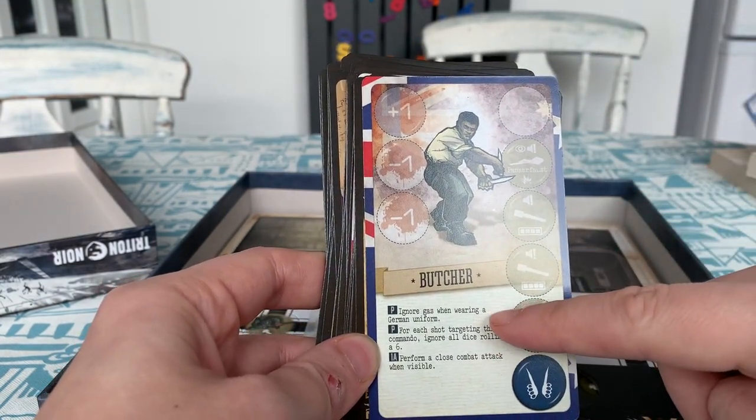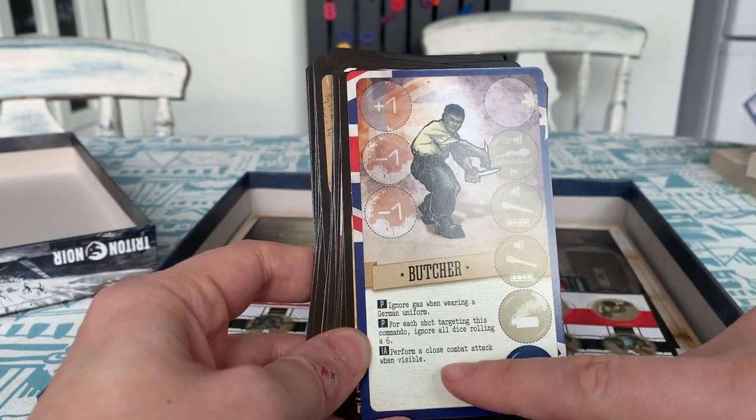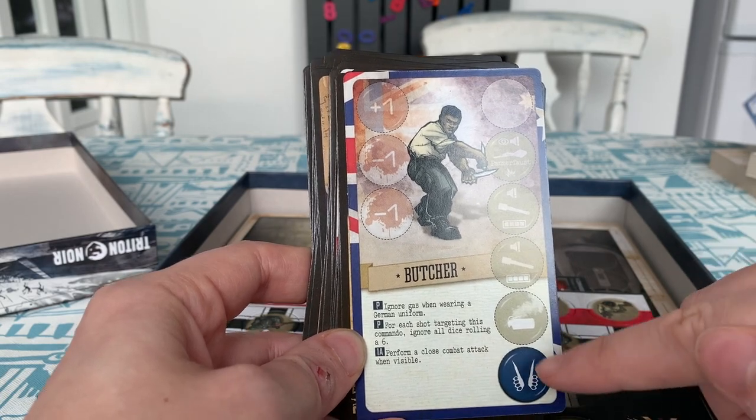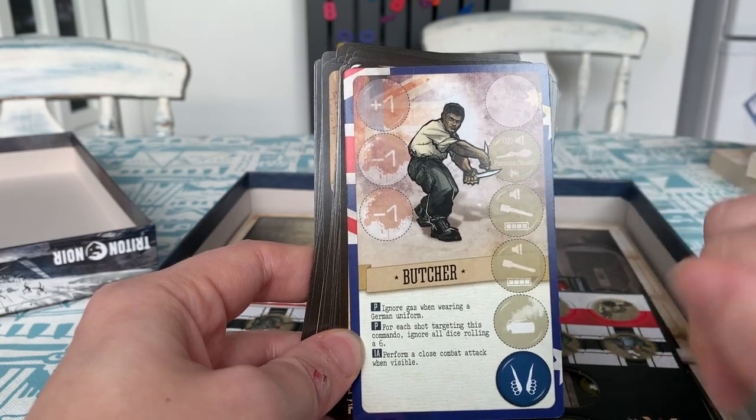On the Butcher's other side he ignores gas when wearing a German uniform, and for each shot targeting this commander, ignore all dice rolling a six, and perform a close combat attack when visible. He doesn't have any guns on this side but has a gas grenade, two grenades, and the Panzerfaust.